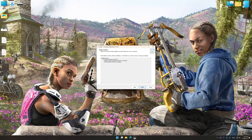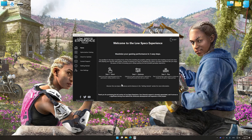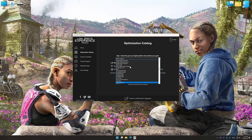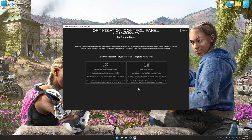First of all, start the installation process for the Low Specs Experience. Once the installation is complete, start it from the newly created Desktop shortcut. Now select the optimization catalog, select the applicable digital platform, and then select Far Cry New Dawn from the drop-down menu. Once done, press the load the optimization package button. Low Specs Experience will automatically detect a supported game version on your system. Now press OK and the optimization control panel will load.